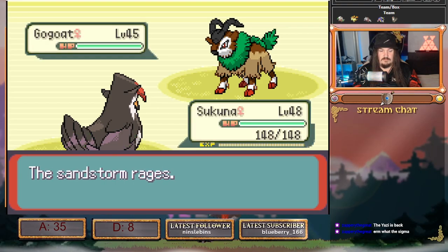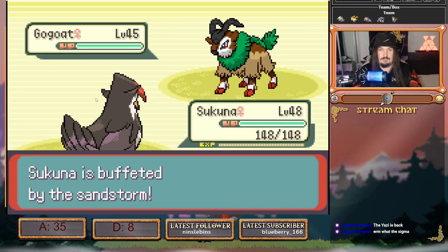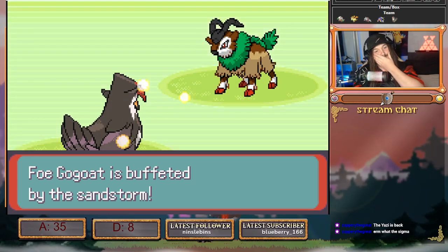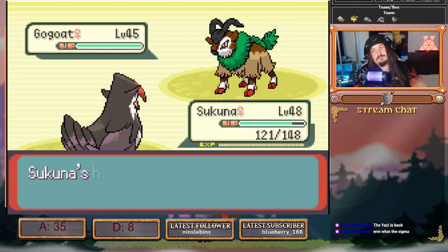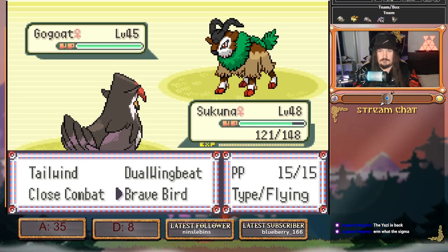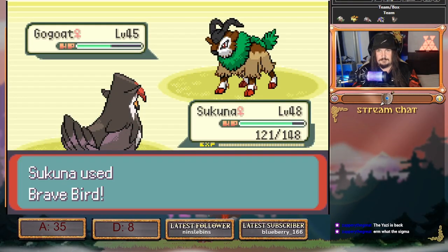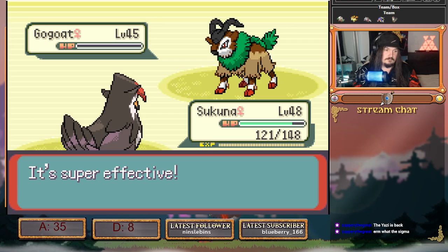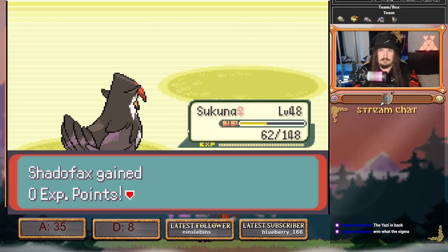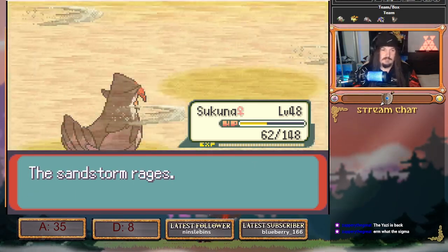We simply just Brave Bird this. As I said, probably didn't need the Citrus Berry on this, but just in case it went Horn Leech crit — that's where we needed it.